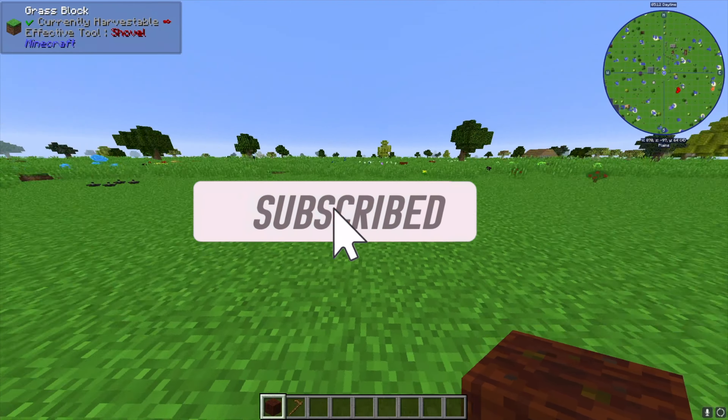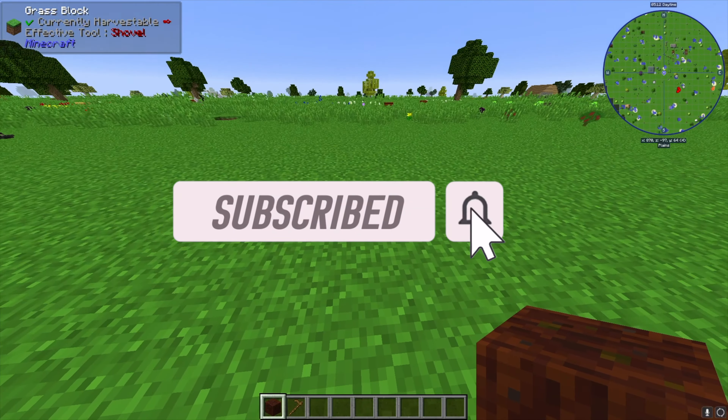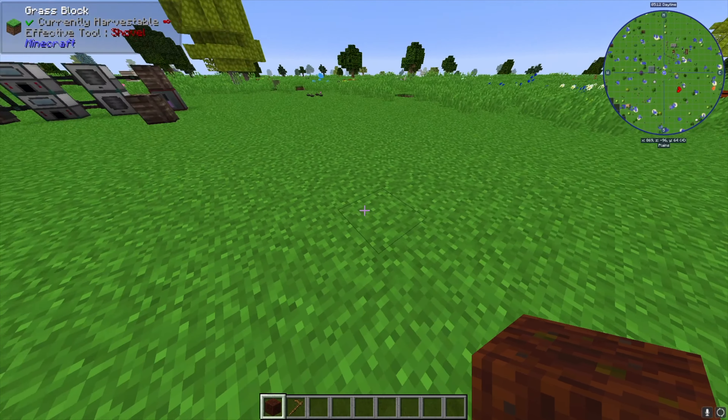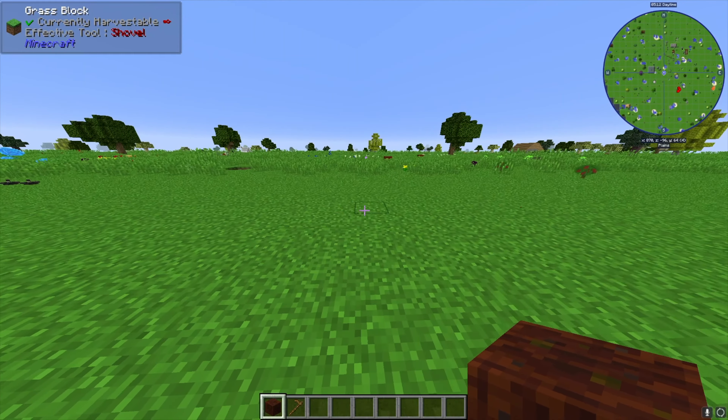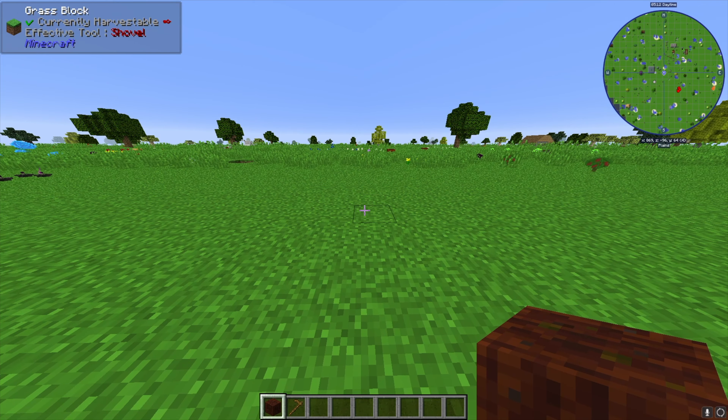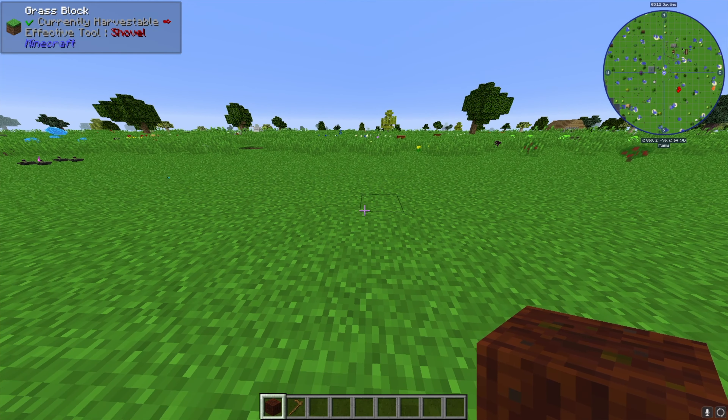Welcome back to the MCE tutorial series. In today's video we're going to be going over how to set up an automatic farm. This automatic farm can grow anything — it could be mystical agriculture seeds, it could be wheat, it could be any crop of your choice. You can grow it here and it will be fully automated. Let's go ahead and get started.